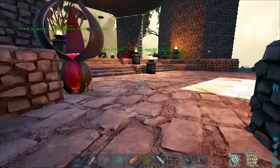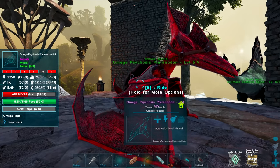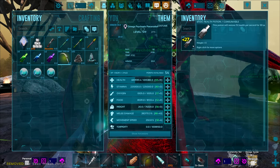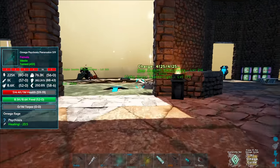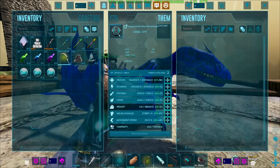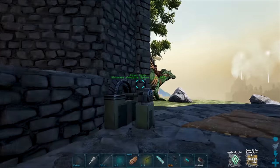Before we do that, we need to work out who we're taking into this fight. We've got our psychosis tyrannid — he's a beast — but I don't want to get him killed, so it's a tough one. We've also got this beautiful beast down here, our omega gamma ray dimorphodon, helped by its amazing unique saddle. And we've got our ultimate vampire spino, which I'm actually thinking of using.